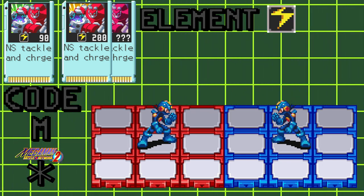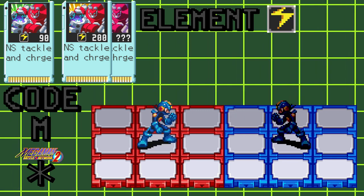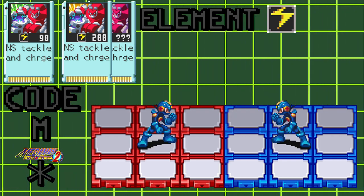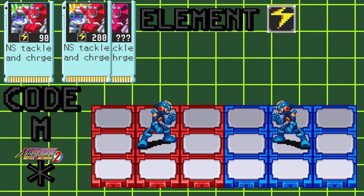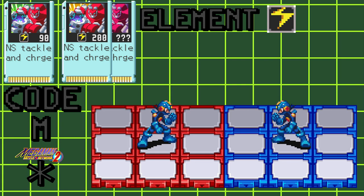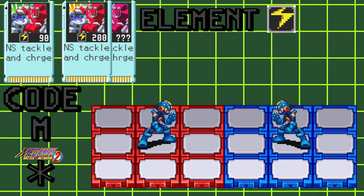This attack will also stun your opponent for 60 frames, or 1 second, making them unable to move. However, stunned is different than paralysis. While stunned, your opponent can't move, but they can still attack you, so watch out.